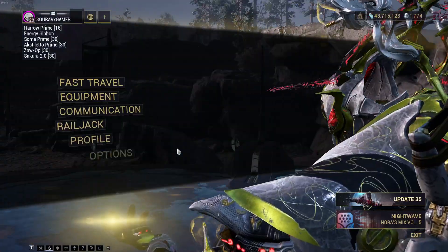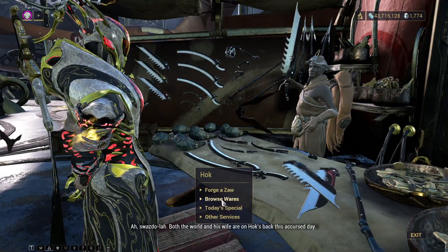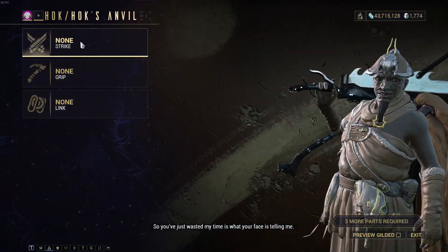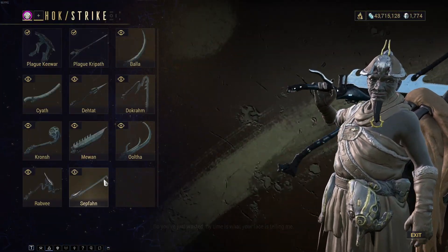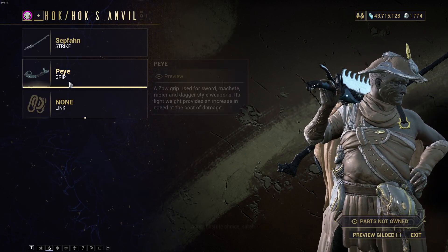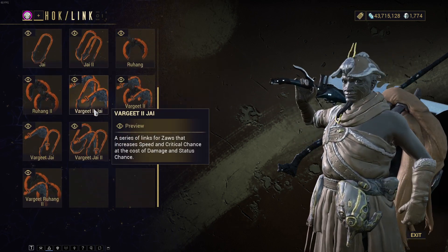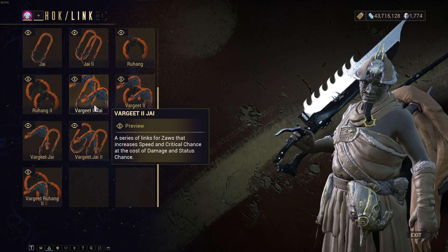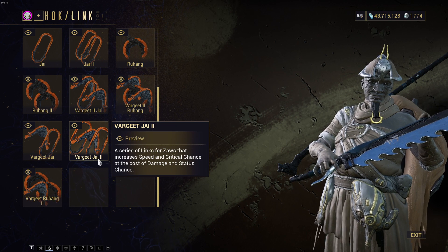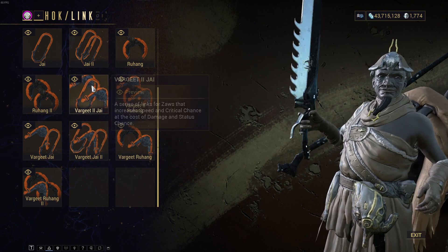I'm showing you this. First I'm showing you the browse build — here you go. You need a Sepfahn Zaw build, and watch carefully you guys: you don't need Bhawar J2 — take Bhawar 2J. That's the difference.